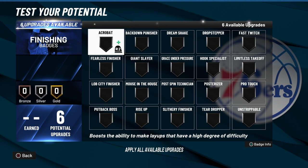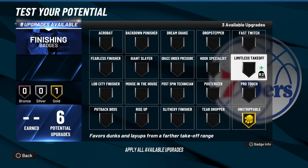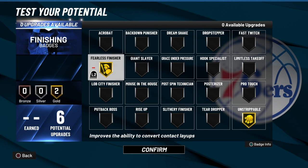We're going to go Unstrippable because when you do want to go to the hole — we're not going with Limitless Takeoff, and here's why: Limitless Takeoff only means one thing, it says 'from a farther takeoff range.' That's all cap, because how often do you actually take off from a distance on a frequent basis? You don't need it. You want to dunk on the fast break, and you want to lay up off the triple-threat movement because you've got 10 playmaking badges. We're going to go Fearless Finisher to make sure you get those layups in.